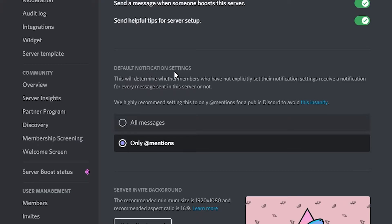Then you want to scroll down until you see the default notification settings. This will be set to all messages — please set it to at mentions only.